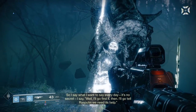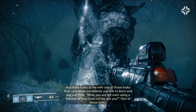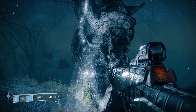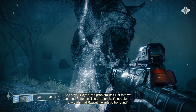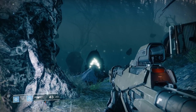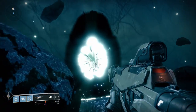More lore plays: 'I say what I want to say every day — it's no secret. I'll go find Rasputin and tell it we need its help.' And Akura looks at me with one of those looks. 'Sometimes you talk to Akura and think you're not even using a fraction of your brain on me.' She says: 'Kate, the problem isn't just that we can't find Rasputin — it's that it's not clear Rasputin wants to be found.' Kate is my inspiration. I'm an Exo hunter — we're basically brothers from another mother.